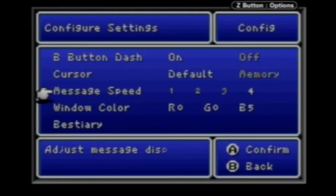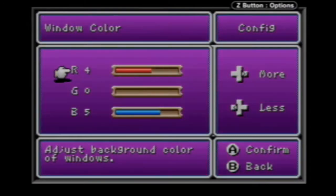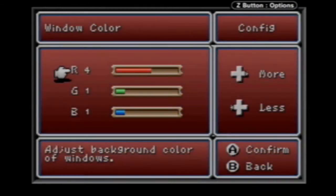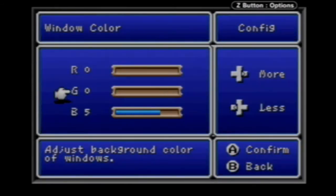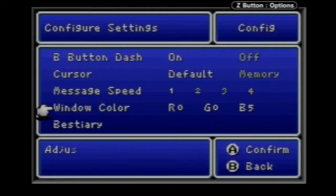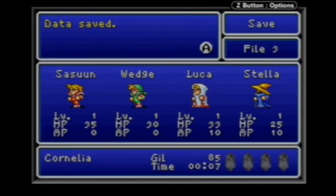I'll go ahead and put message speed down to one. There's also a window color option where you can change the color of your window if you want. I'll just put it back to the default. The bestiary shows what I've seen so far — since I haven't gotten into any fights yet, I haven't seen any monsters yet.